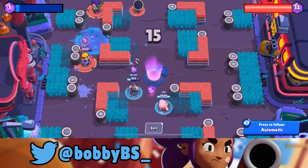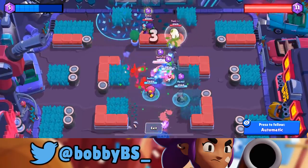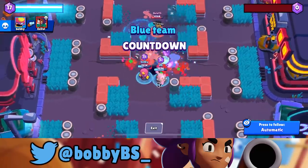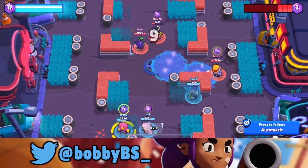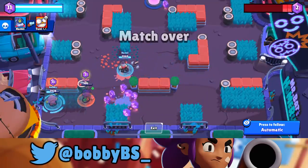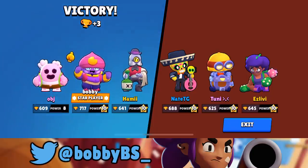This is a really bad situation for me — there's literally nowhere for me to go. I tried to take out the Rosa but wasn't able to. At this point it's really late in the game and you have to go for the home run. OBJ gets a really good kill, the Rosa is going aggro, and I get an easy pull on the Poco who overextended. With help from OBJ and Hammy we take out the Rosa. So we saw two spectrums: the first game dominating by pulling lanes early, and this one where we had to go for that home run shot at the end.